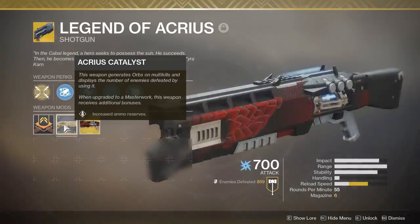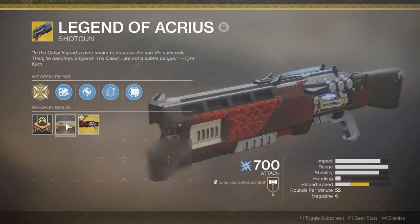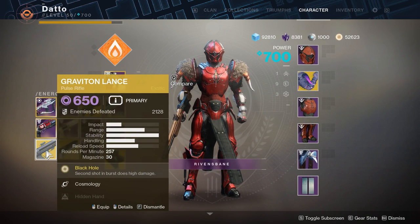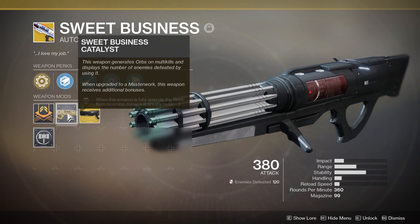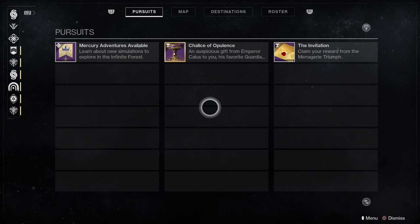Exotic catalysts are getting a little more visibility. With Season of Opulence, you can track all of them via triumphs and they'll tell you where they can be found. When update 2.5.0 goes live, Sunshot, Graviton Lance, and Sweet Business catalysts will be placed back into the game. For reference, we're currently on patch 2.2.2.2. Last on the list, the Pursuits tab is getting moved to the Director screen. You'll be able to filter between bounties only and quests only, which should help you stay more organized, and the Pursuit inventory size has increased to 63 slots, up from 50.